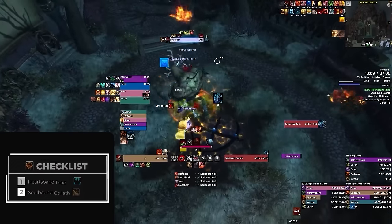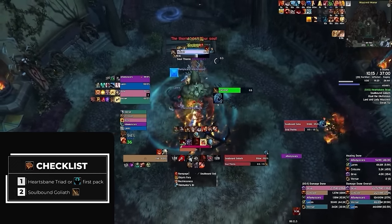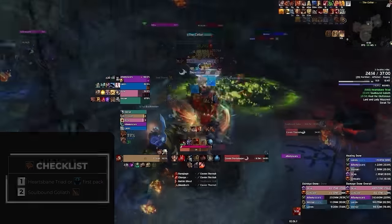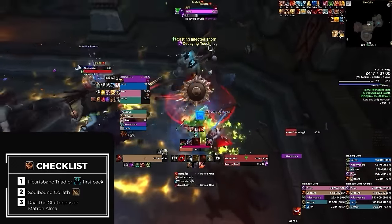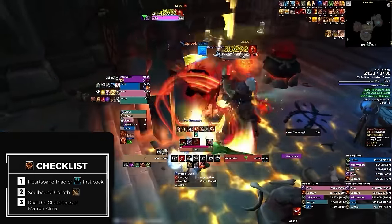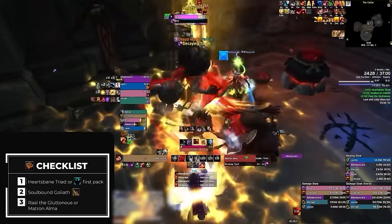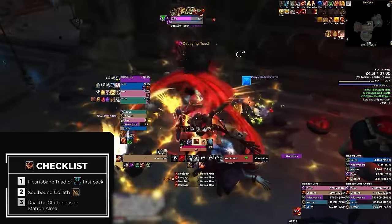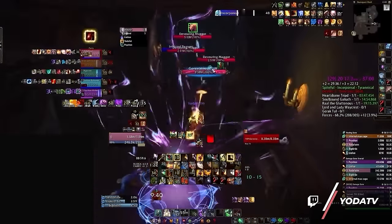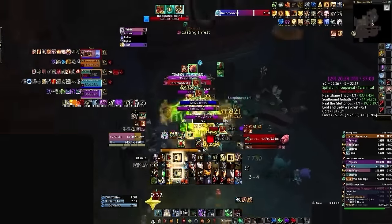Following our first lust, we're going to be using it next on the Soulbound Goliath. This boss has basically been described as unfair with its thorn mechanic and must be killed as soon as possible or you're going to run out of ways to deal with it. After this, we're going to be looking to use our next bloodlust when it comes up so that we can have it ready for the last boss. To make it most effective, we can choose to use it on either Raoul the Gluttoness or Matron Alma, as both are equally difficult. The main takeaway is just to get it on cooldown so as not to waste an opportunity — if bloodlust isn't quite up before you reach one of these bosses, you can simply pull more adds for percentage first, allowing you to recover bloodlust and offensive cooldowns before the boss.